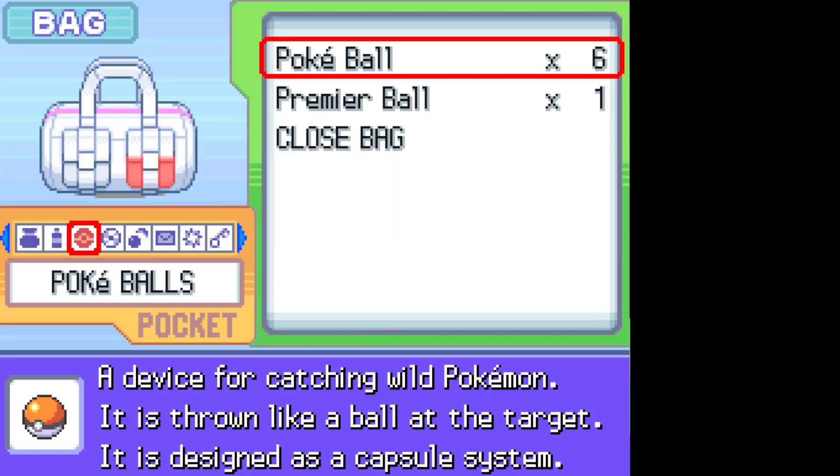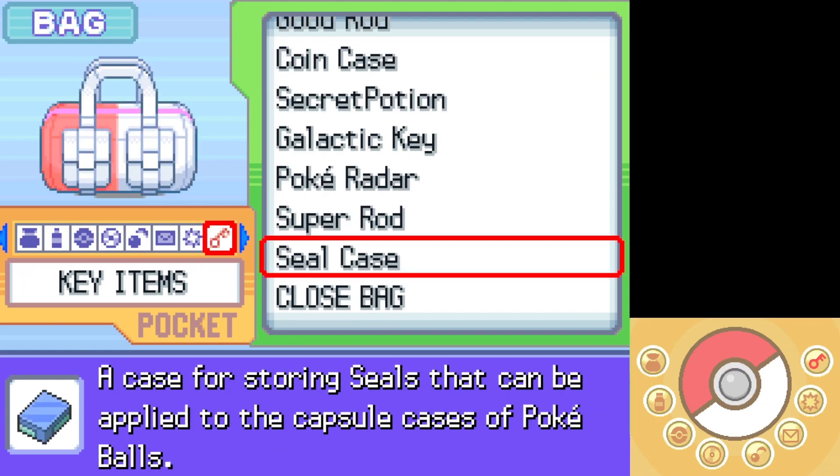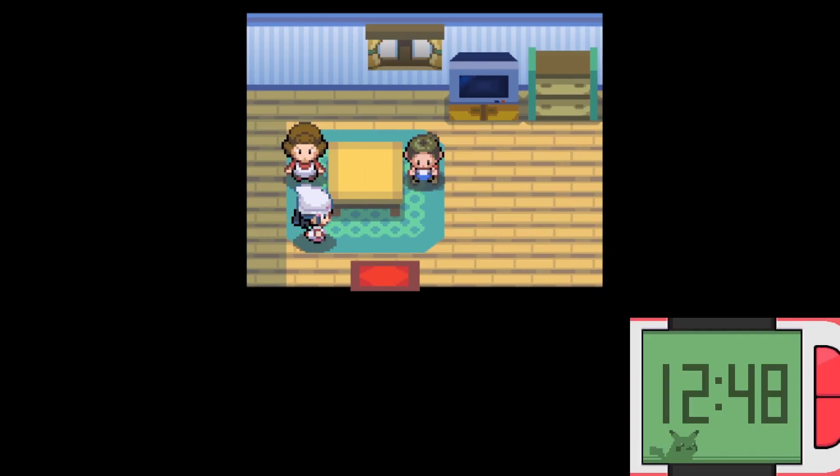That is how you get the seal case. We can even check it out in our bag over here — a case for storing seals that can be applied to the capsule cases of Pokeballs. That is pretty cool, but this is not the only thing that you can get in this house.